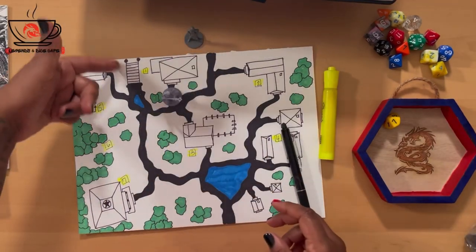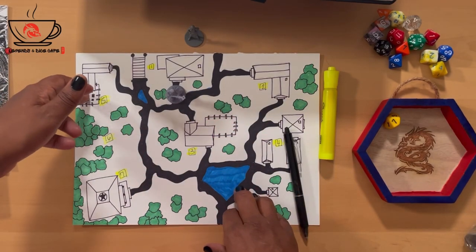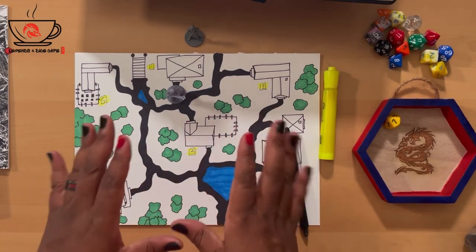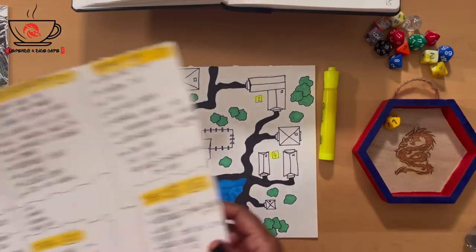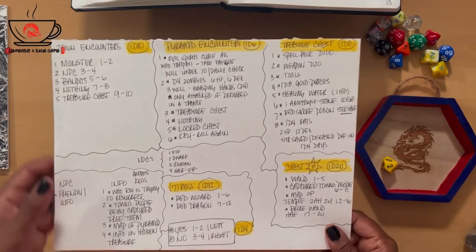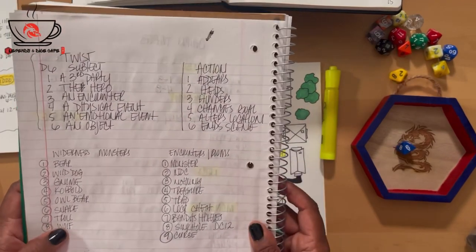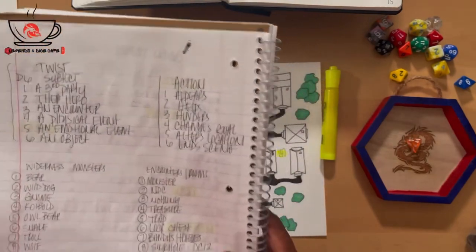If we came in through the bridge, we would have seen area five. Let's explore number five - fingers crossed. I'm hoping that neither of these characters will die, but I have a strong feeling one of them is going to go. But we'll improvise and create on the fly. We're going to area five on the town encounters table. D10, number two. A monster. Of course. At the very beginning of the story. We encounter a monster. I created a table of monsters - we're going to fight a wolf. Rolling a D4 to see how many wolves. Four freaking wolves.